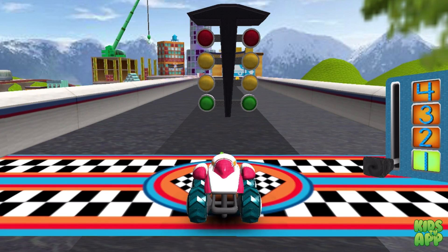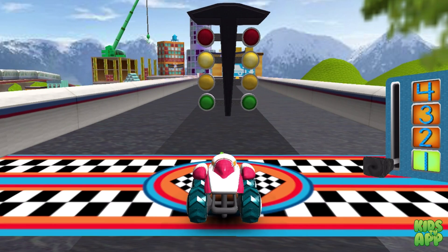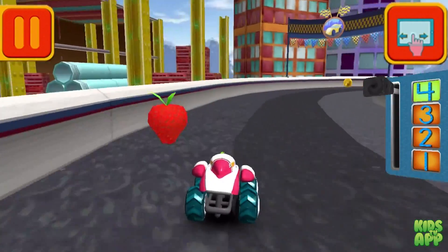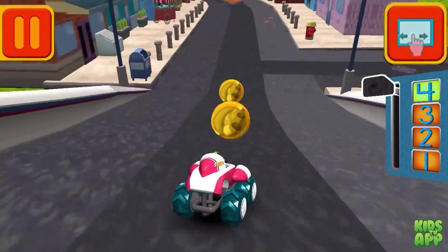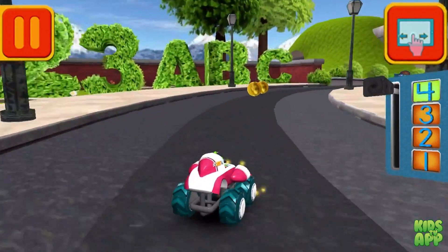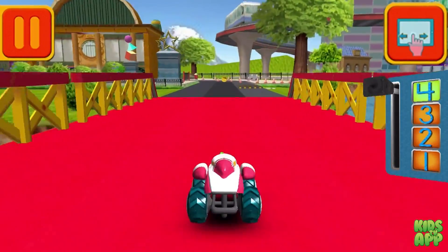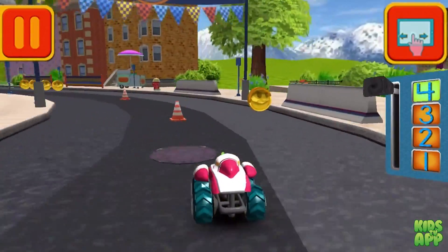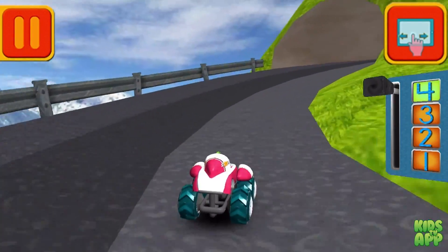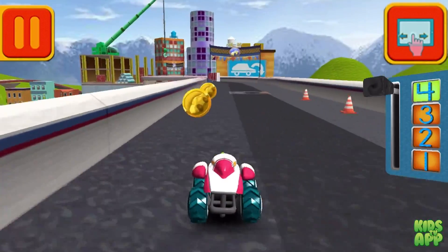It's time for the big race. Collect coins to earn special prizes. Watch out for things on the road that can slow you down — swipe left or right to change lanes. Move this lever to speed up or slow down. Tap your car to see it do something cool. Collect coins to earn trophies and unlock new car parts for the garage. Those coins are really going to add up.